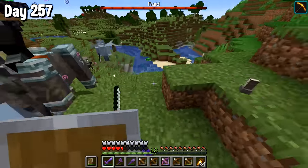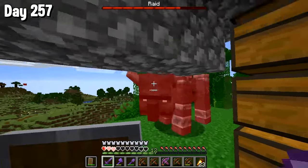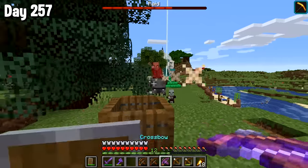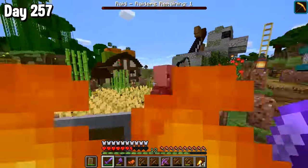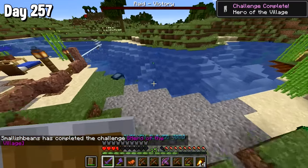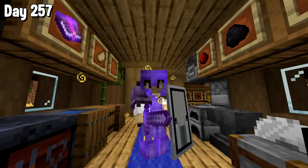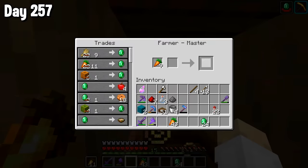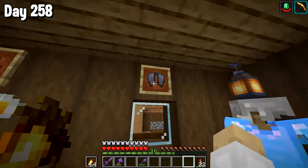We started this on day 255, and now we're on day 257. But raids are hard, okay? They're hard. This ravager nearly killed me again, and then this one destroyed my tree. I hate these things. But finally we killed the final raider, and we got the hero of the village achievement, plus the little buff it gives you. I celebrated by making a shield, taking advantage of the cheap trades, and killing some chickens to celebrate.